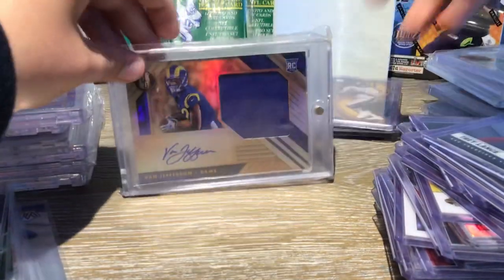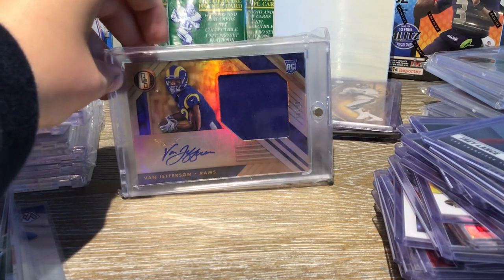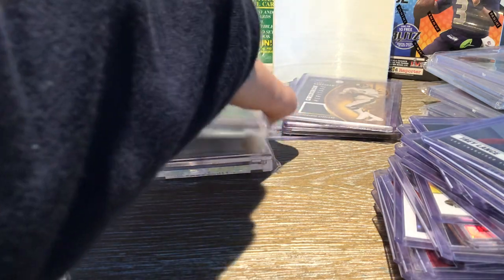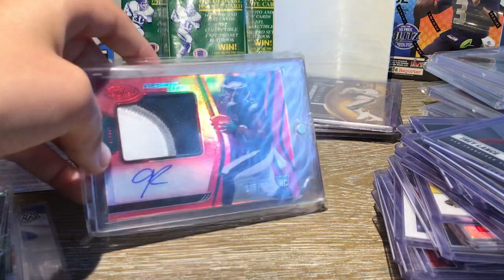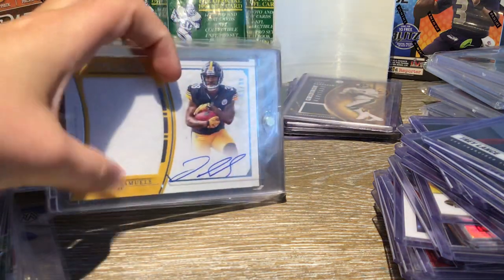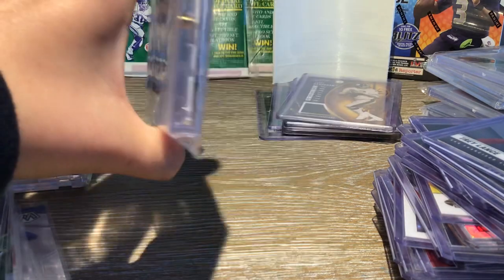And now we have some Autos. Van Jefferson, numbered to 99 — Auto, Patch, Rookie Card. Beautiful card. And then a Jalen Reagore, numbered to 199 — four-color Patch Auto. Very nice card. And then a Jalen Samuels — I got this one for $10, numbered to 99, Patch, On Card Auto. Very nice-looking card.